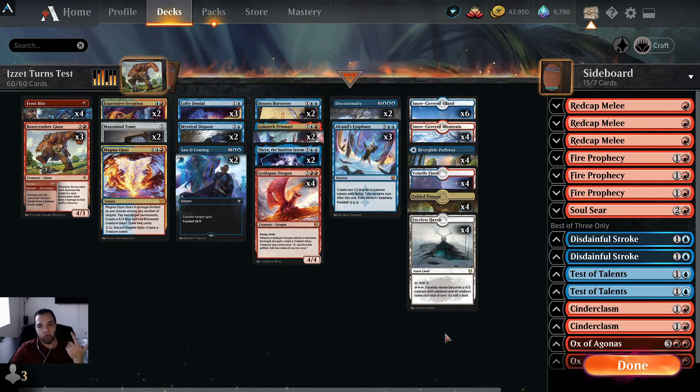Alrund's Epiphany is Alrund's Epiphany — nothing really to say about that. For the lands, it's just snow lands. I'm not running the blue-red snarl check land because there are times you draw it and don't have an island or mountain in hand so it comes in tapped. In the sideboard, it's a lot of three-ofs and two-ofs. I will go into the sideboard guide at the end of the video. I'll explain why I put what I put in and give you advice on how I sideboard against the top meta decks.